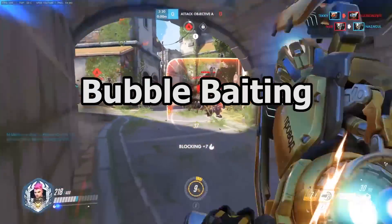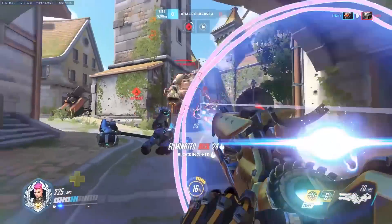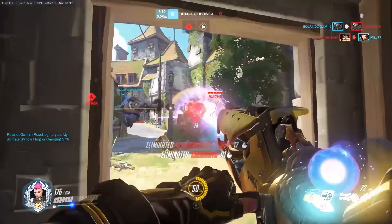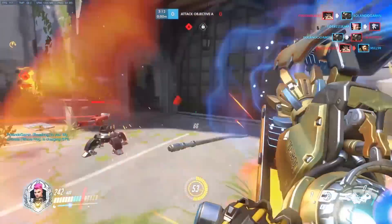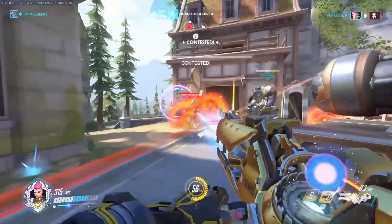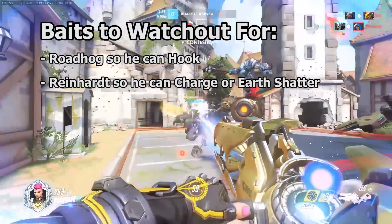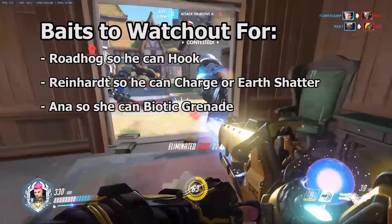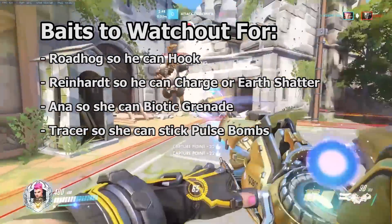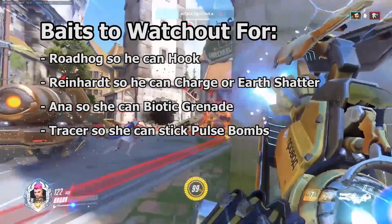As Zarya, when we think about bubbling someone, we have to keep in mind there is an opportunity cost. Using your bubble on someone now means you won't be able to bubble anyone for the next 8 seconds. We have to be very careful tossing both our team bubble and personal bubble around when it's not vital, because some heroes will wait for barriers to be on cooldown and then capitalize on it. Here are examples of heroes that want to bait out your shields: Roadhog, so he can land a hook and successfully follow up; Reinhardt, so he can land a charge or an Earth Shatter; Ana, so she can hit your team with a Biotic Grenade without you being able to cleanse it; and Tracer, so she can stick a Pulse Bomb without you blocking it.